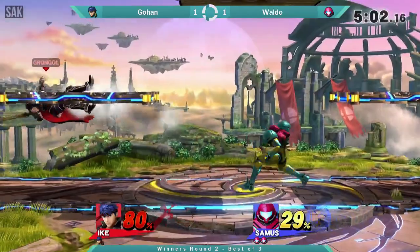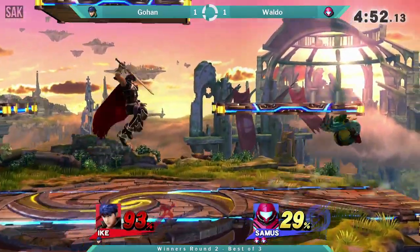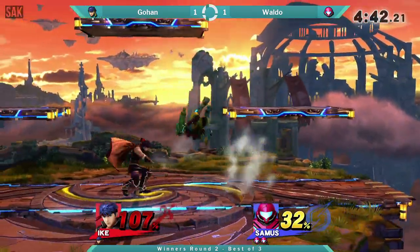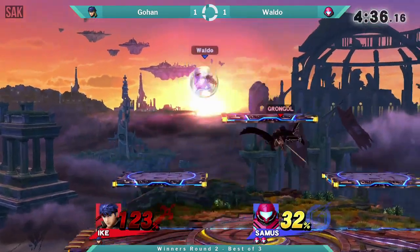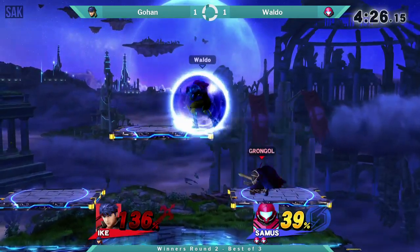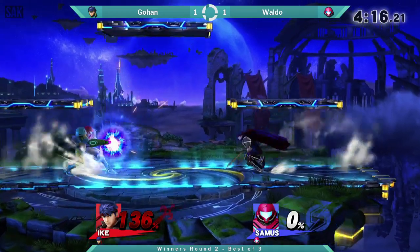Gohan recovering safely to the top platform with side B right there. More air spacing and then the perfect shield. Back air right there — very close to doing it but not quite. Waldo's trying to kill with the up B, not quite going to do it. He's really fishing for that up B to kill right now. That Aether is actually going to kill pretty early off the side with so much rage.